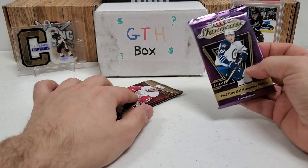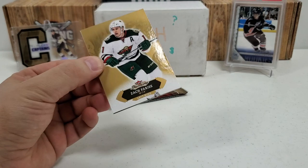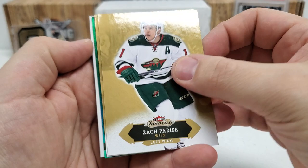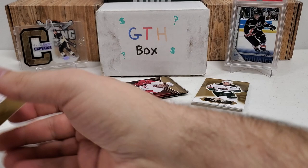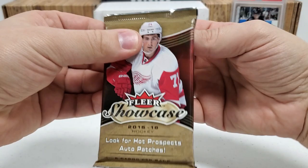Fleer Showcase 16-17 and 15-16. Austin Matthews on the box, but I don't believe his stuff is live in here other than maybe a PMG or something. Zach Parise starts us off. My gosh, I think we got a PMG, guys! JVR, and then that's a decoy — I'll just show it to you. That has serious potential, so I'm actually going to save that for the end because I want to end with a high note and a bang. Let's do 15-16.